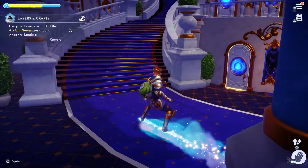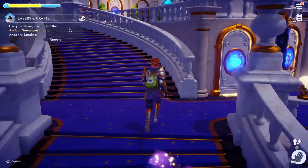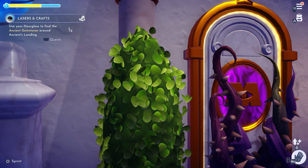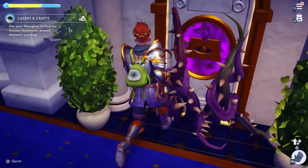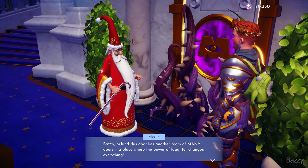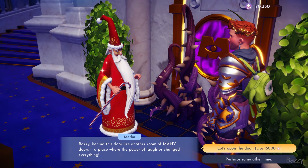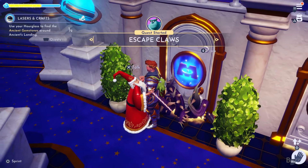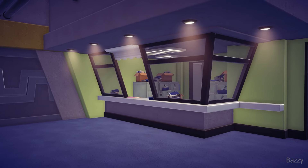Hello everyone and welcome back to a brand new Disney Dreamlight video. In this video we are going to go to the Monster Inc Realm, a brand new explorable place to get Mike Wazowski and Sully. The first part to unlocking them is to go to your castle and unlock the realm for 15,000 Dreamlight points and we get the starting quest.